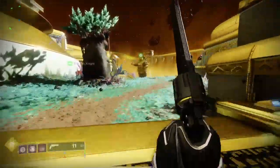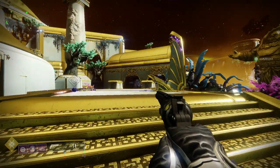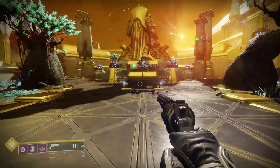The first encounter is to split up your team into two main jobs: Pillar Men and Ad Control. You'll have four people on pillars and two people on Ad Control. Here's a picture of the arena — red marks the Pillar Men positions and green marks Ad Control, one up top and one on the bottom.